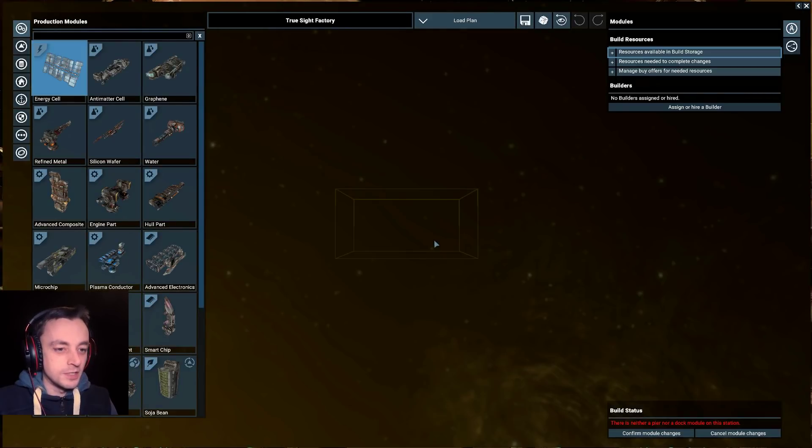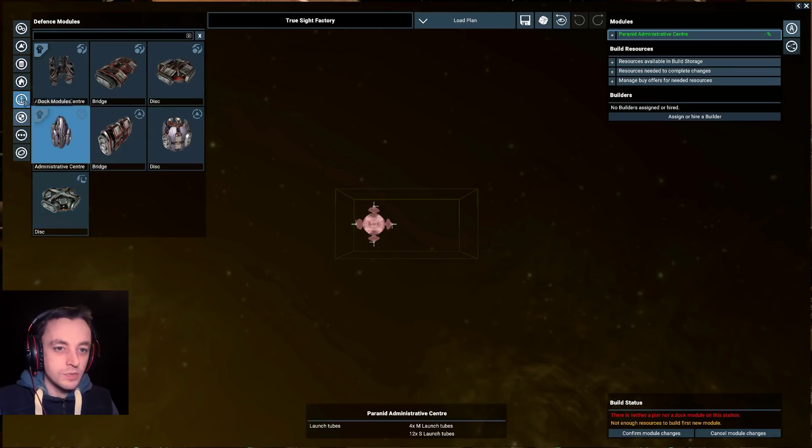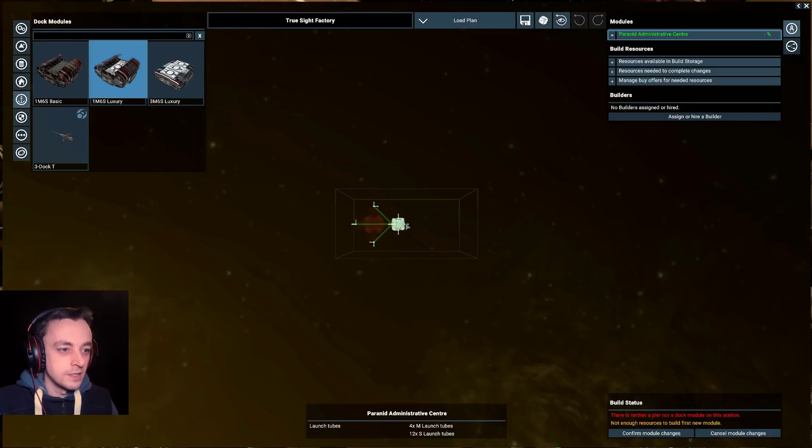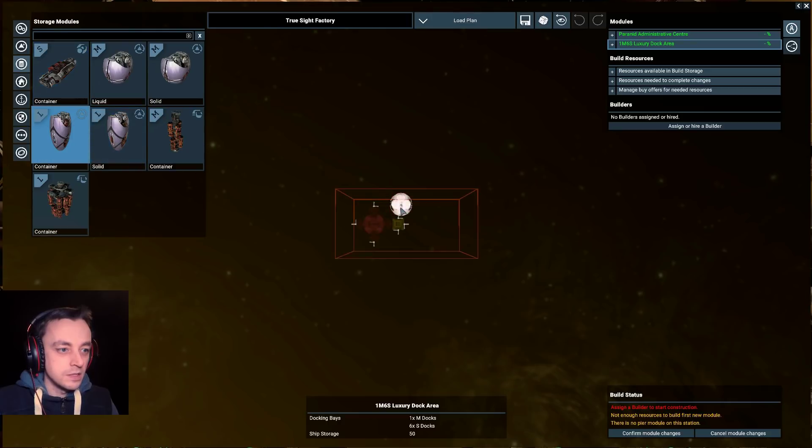Now, what did it want? It wanted ten turrets and something else. I don't know whether I should put an administration center in it. I feel like I should, because they are actually having issues with other racers coming in here and blasting things. So yes, I think I should put an administration center in there. It'll need a dock, and a nice storage — it's a Paranid place.